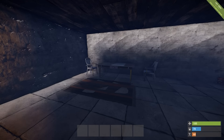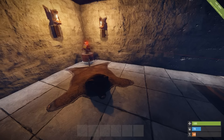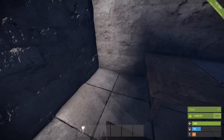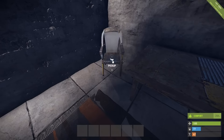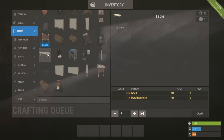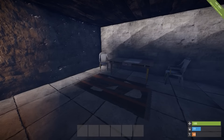Next you will notice these new decor items. We have a table, some chairs, a rug, and over here a bearskin rug. Currently all you can do is place these and pick them back up - you cannot actually sit in the chairs as of yet. To craft: a bearskin rug costs 150 cloth, a normal rug costs 100 cloth, a chair costs 150 wood and 100 metal fragments, and a table costs 300 wood and 150 metal fragments.